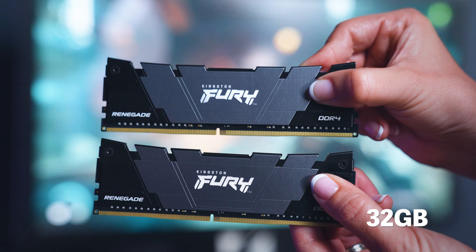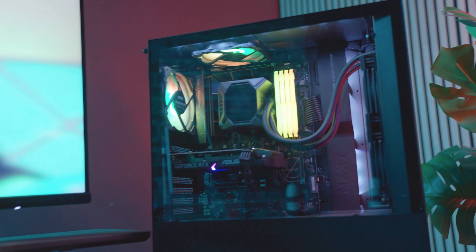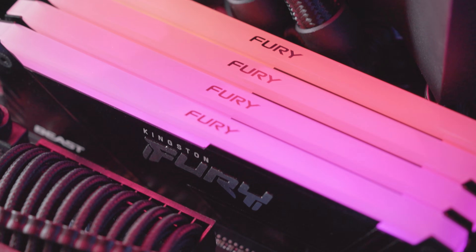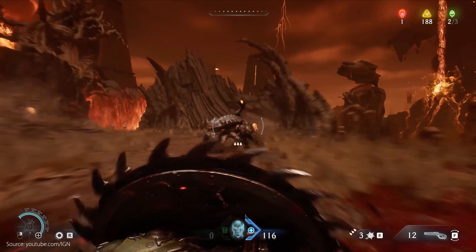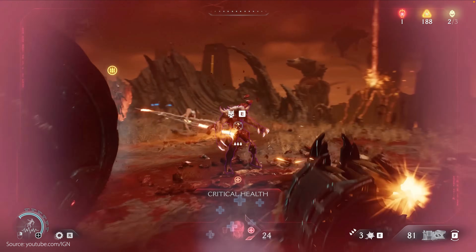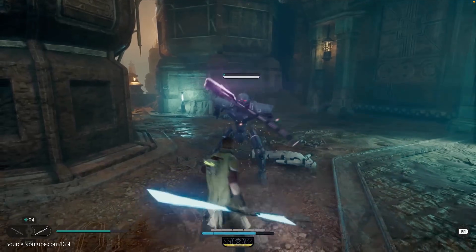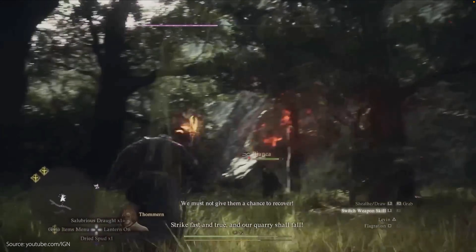For a better experience, I'd opt for bumping up to 32GB if you can. 32GB is preferred for high-end gaming or streaming and is generally considered the sweet spot at present. 32GB dual-channel DDR4 and DDR5 memory kits offer excellent value and are a solid choice for future-proofing your system. This is the level of memory desirable for getting the most out of games like Doom the Dark Ages, Starfield, Star Wars Jedi Survivor, and Dragon's Dogma 2.